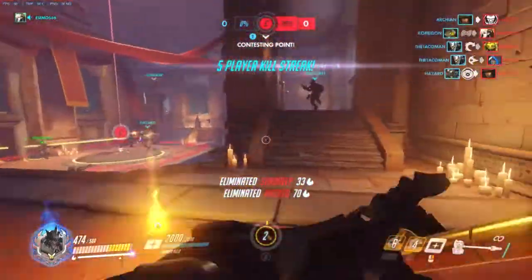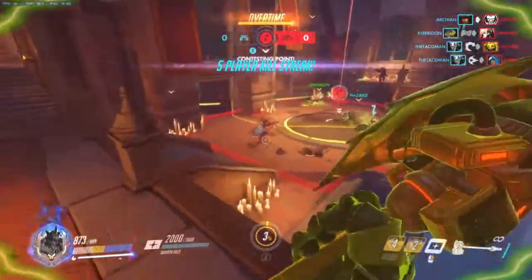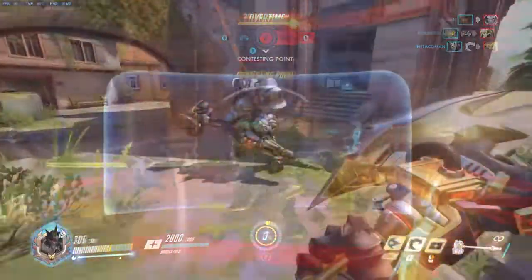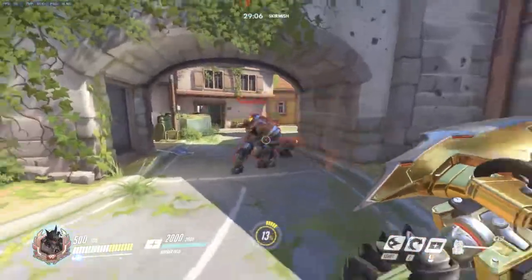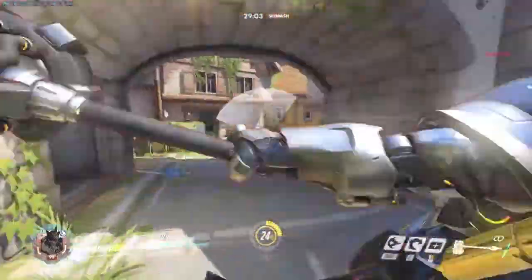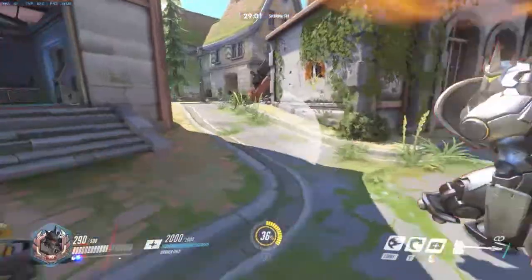Reinhardt is unique in that he is the only hero to not possess a ranged weapon as his primary attack. Instead, he swings his mighty hammer in an arc in front of him. This is a very powerful attack that deals 75 damage per hit and can hit multiple enemies per swing.